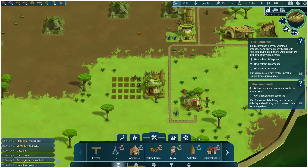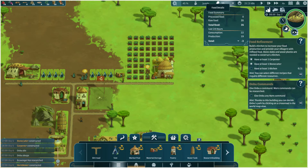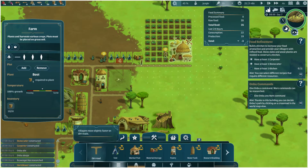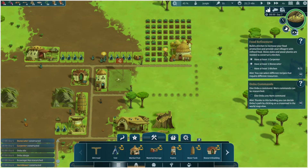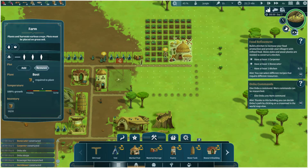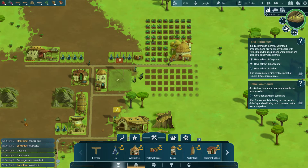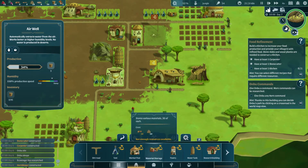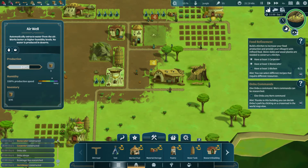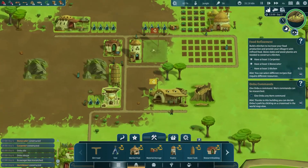Five idle villagers — let's sort that out. Food seems to be okay. Maybe get a little bit more production going. If I move the dirt road here, maybe get a little bit more farm going here. Water's still a little bit low — we could maybe grab another one of these. It's generating, but we might not be in the jungle for very long. Let's get another water well, I think.